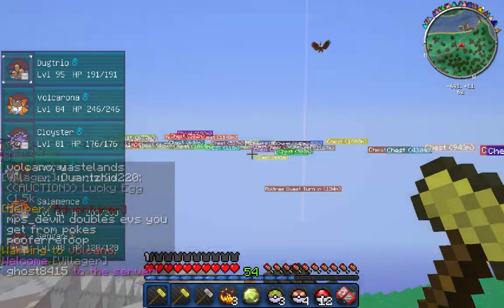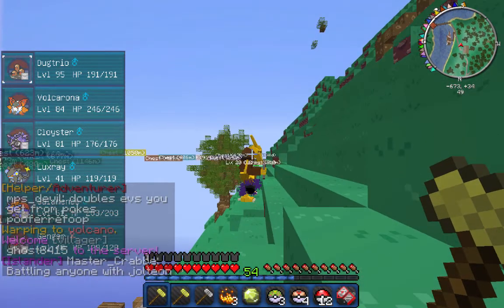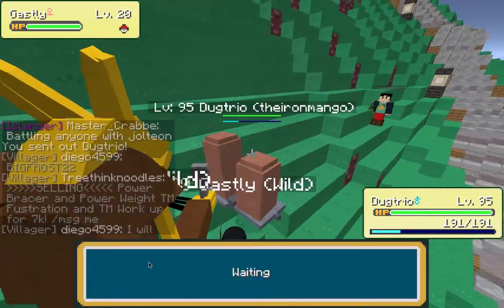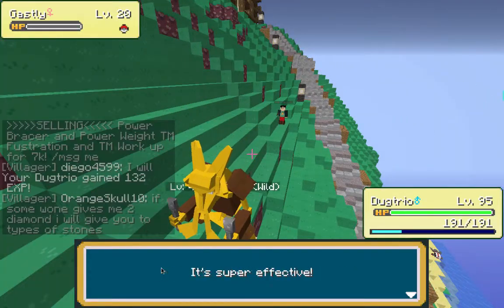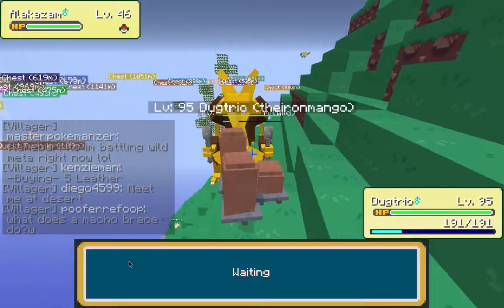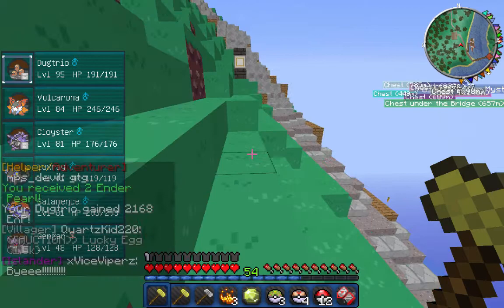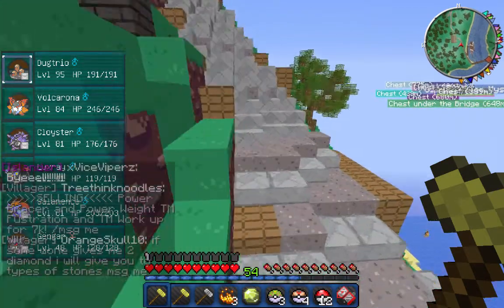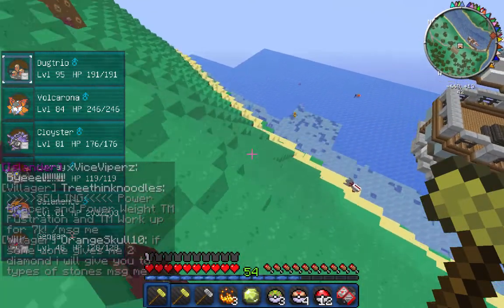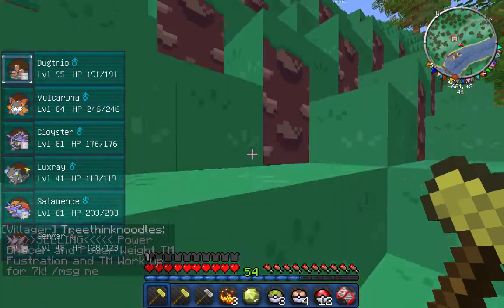Yeah, we're gonna get a beautiful change of scenery — there's some Alakazams here! Let's take out this Alakazam. I think I'll aim for level 96 and that will be the episode today. Once we get to level 96 on Dugtrio — I always called it Dugdrio, not Dugtrio. Oh look at that Seadra — I love Seadra. I really hope they add Kingler in the next update.